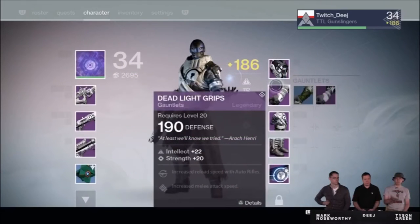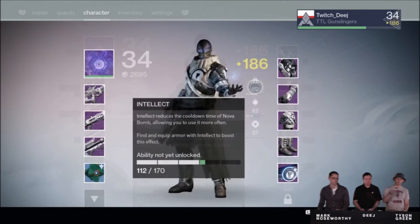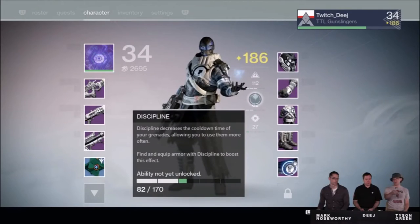A nice addition is the inclusion of slots in our intellect, discipline, and strength roles. This will help us to understand better what it would take to decrease our cooldowns further and exactly how much time it would take. I'm not sure what it means that the intellect and discipline were not unlocked however.